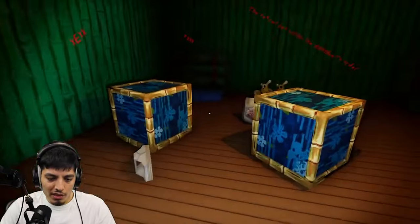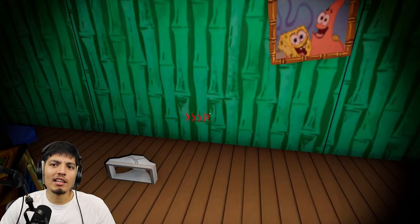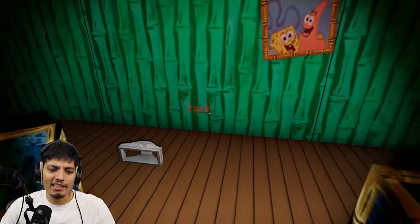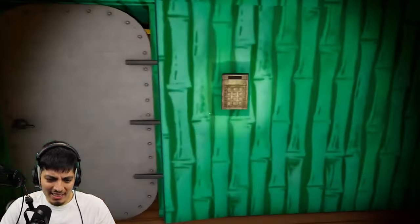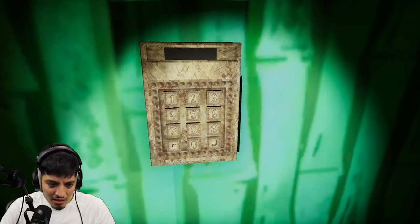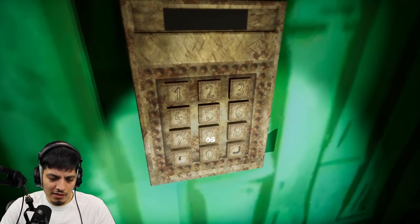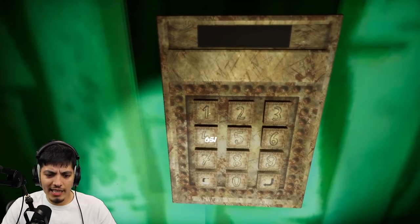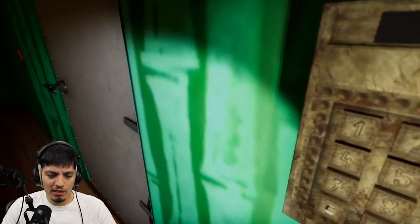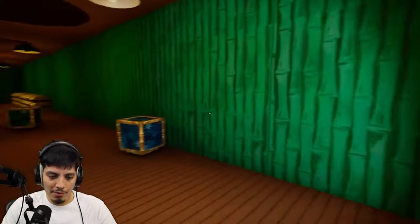They're numbers, so I guess we have to put the numbers in the order they are in the alphabet. So F would be six, then E is five, then A is one, and R is eighteen. Please work — we got it! Big brain powers, man!